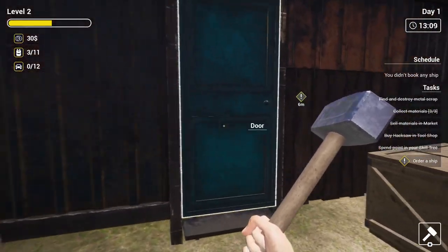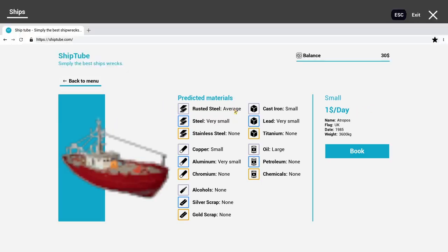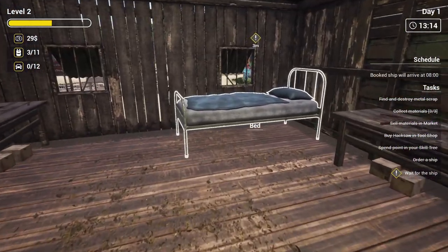Next thing you want to do is go into this building right here and order a ship, tell them to bring it in. This is a dollar a day — El Cheapo. You'll see what it has on it: a large amount of oil, some copper, some aluminum. So you get to see what's available. It's a cool little ship you can break to pieces. It's a lot of fun going on them, and later on there are going to be some cool little surprises that you'll find.